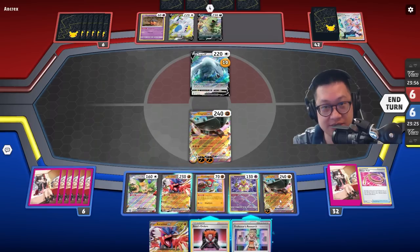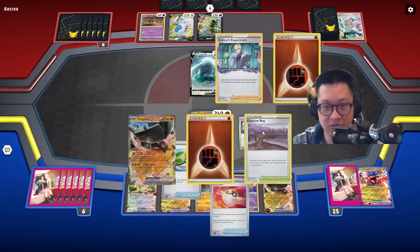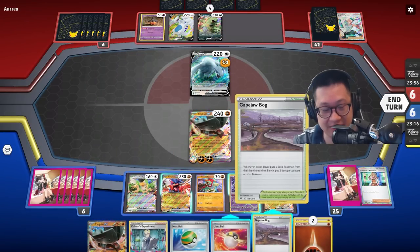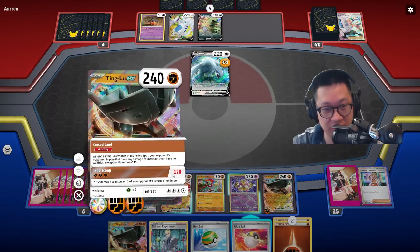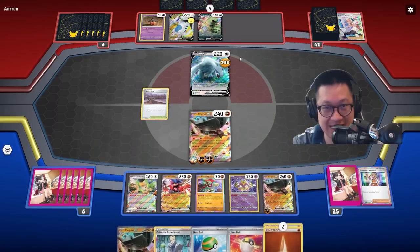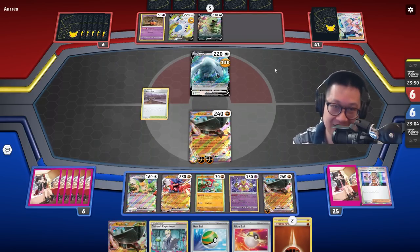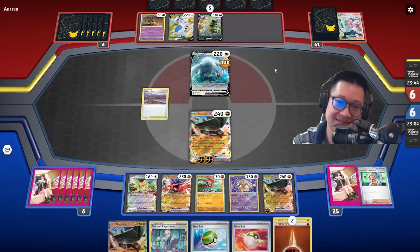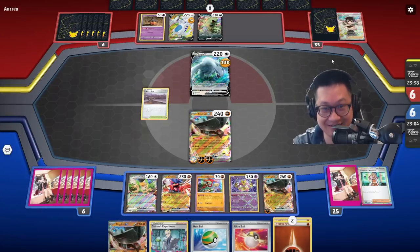Energy would go here — I don't know if I want to boss anything. Or do I just want more cards in general? Let's go with more cards in general. Gapjaw Bog's good. And I think I'm good. We're just gonna go ahead and do Land Scoop, get some damage back here. Make sure this is damaged so it can't do its ability. And he has to Boss and evolve Lugia at the same time. Zinnia's Resolve! Oh my gosh — all four of them in this card. That's crazy. Well, that's not Boss — and because it's not a Boss, we're good.